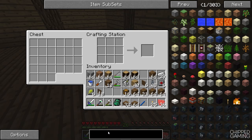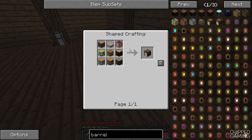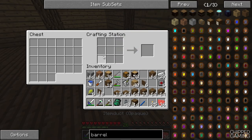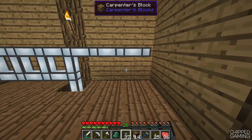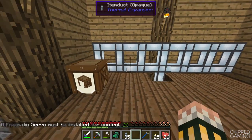We've got plenty. The barrels are really simple — all we need is some normal logs, a chest, and half slabs. Let's get 14 of these made. We're also going to need a ton of item ducts. So all we need to do is literally put all these barrels down here, and then the only thing left is to configure the machines so that they output everything to these barrels.